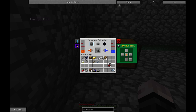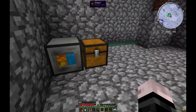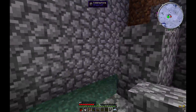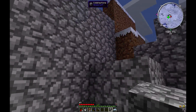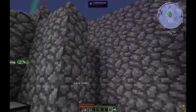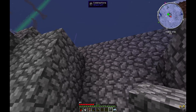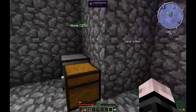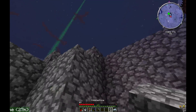As with any Thermal Expansion machine you can set it to a particular input. Because you can pipe liquids around, as we've seen, I'm going to have the orange being piped to the right, which means I'm getting a chest which will slowly fill with cobble. I can go there and grab the cobble out of that chest.